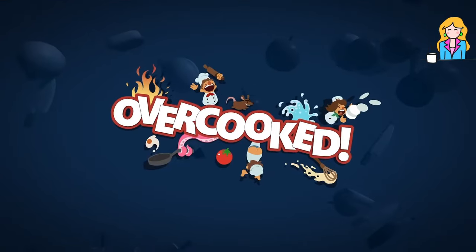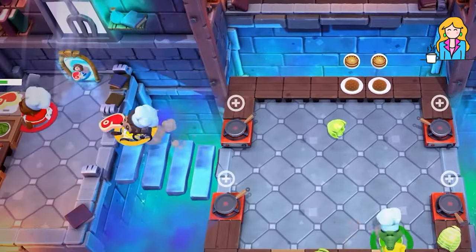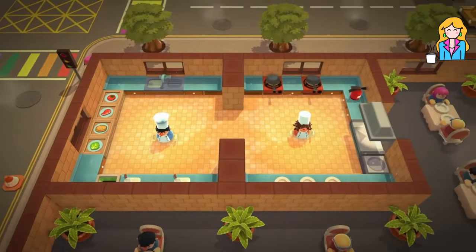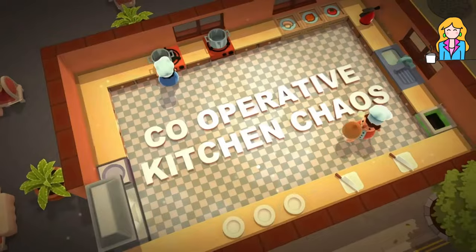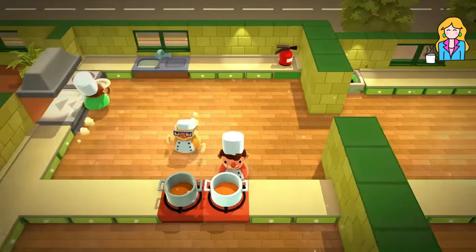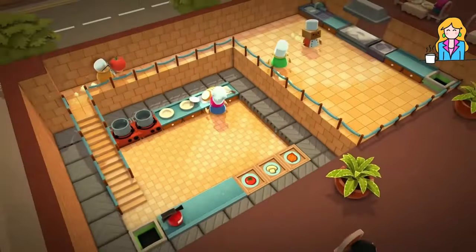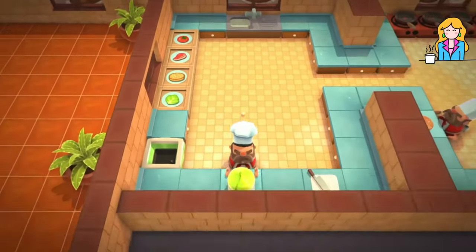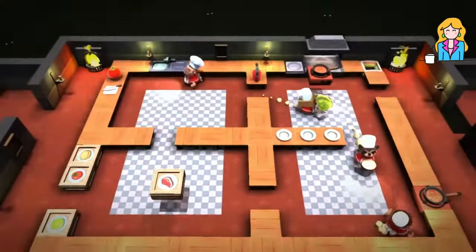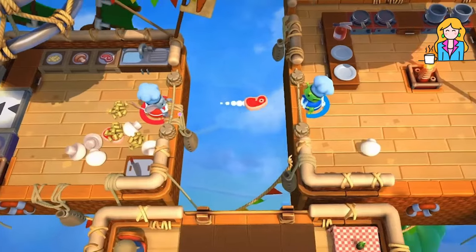Number 5 is Overcooked. Overcooked is more of a party or arcade game and best played with friends. You'll try to keep up with orders in kitchens laid out with different obstacles and hazards. Collect ingredients and process them correctly at different workstations to complete a meal, but make sure to be quick about it. As the clock counts down you'll want to serve as many correct meals as possible, and the difficulty of kitchen layouts increases as you progress. In some levels you'll need to travel back and forth between moving platforms or cross busy roads to get what you need, so there's plenty that can go wrong.